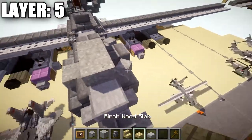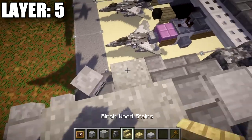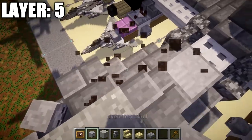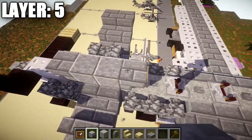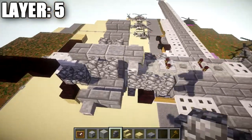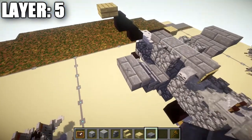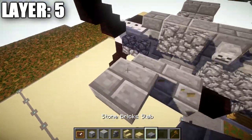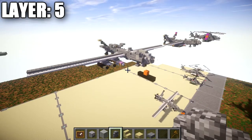Moving out to the sides — place a skeleton skull on top of the stone brick stair at about a 45-degree angle, then a stone brick slab followed by another skeleton skull at 45 degrees. At the intake, place skeleton skulls on both sides of the stone brick upside-down stair, then two cobblestone walls back. Coming off the stone brick stairs, place two stone brick slabs and then a stone brick top slab off that slab — completing the side stabilizers and finishing layer five.